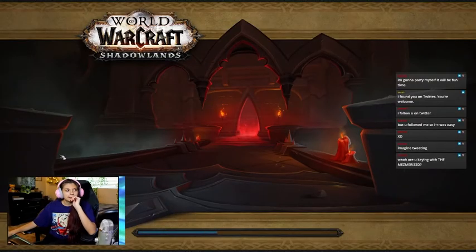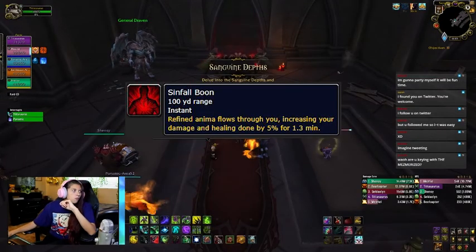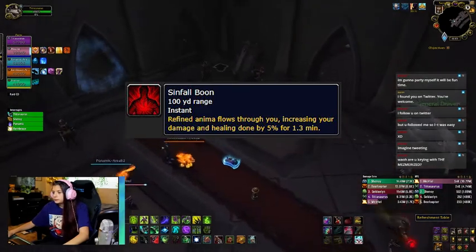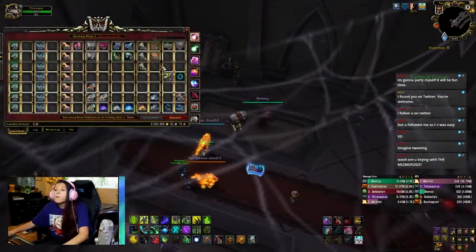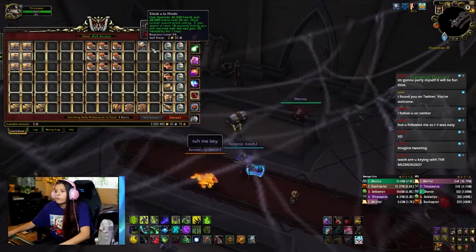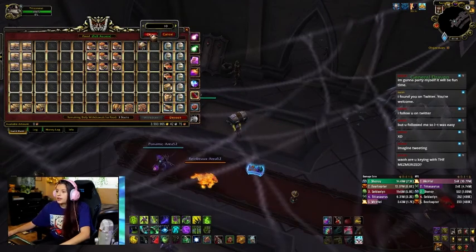This particular run was done on a timed 19 key, but this route will work on most key levels. Venthyrs have a really cool ability in this dungeon that activates lanterns throughout, giving your team a stack of sinful boon, which does 5% extra damage for you and 5% extra healing that you take. You used to be able to do tricks with spiders on these lanterns and different bags, tools, and toys, but Blizzard detected fun, so they fixed it.